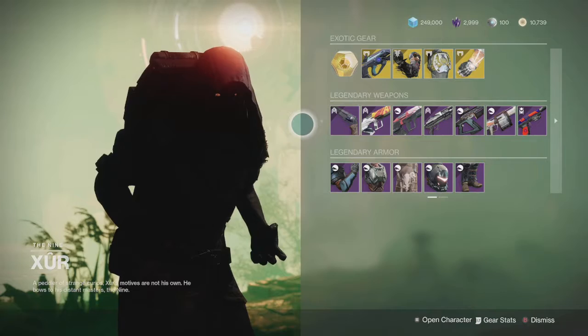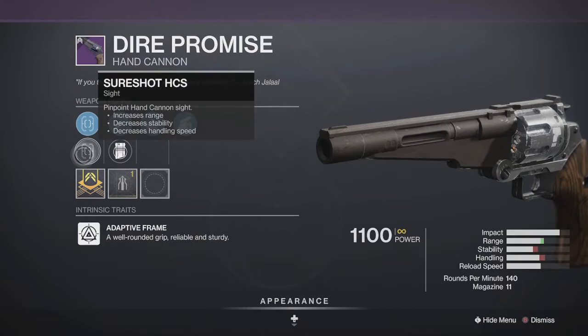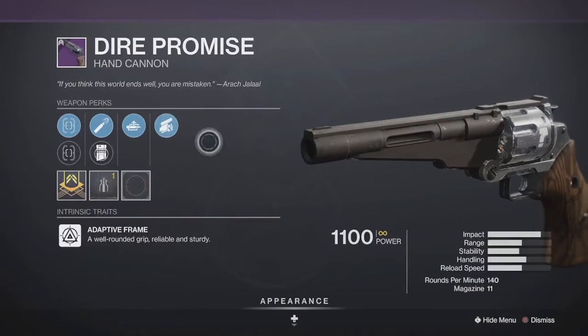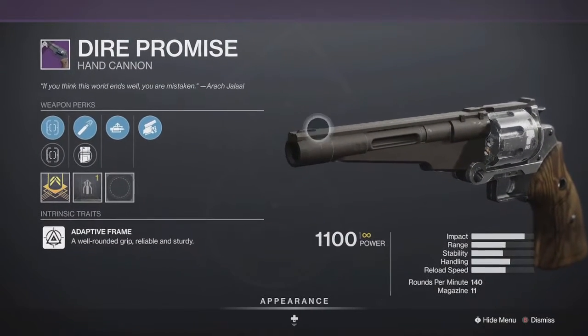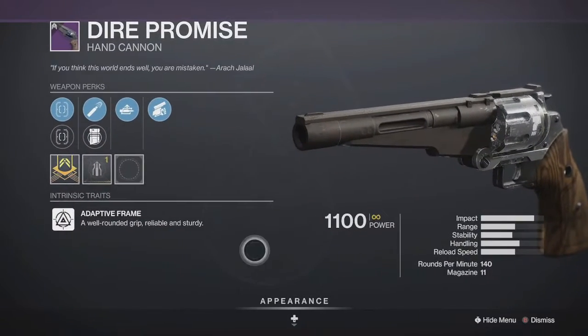The legendary weapon is the Dire Promise with Auto Loading and Swashbuckler. It's also got High Caliber Rounds, Hitmark, and Sure Shot. Pretty good 140 handcannon — it's got some high aim assist. If you don't already have a decent Dire Promise, I highly suggest you pick this one up.